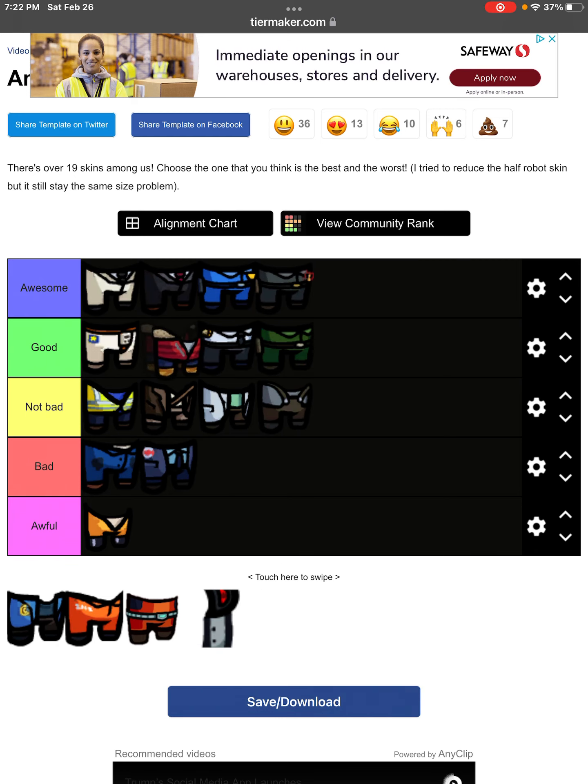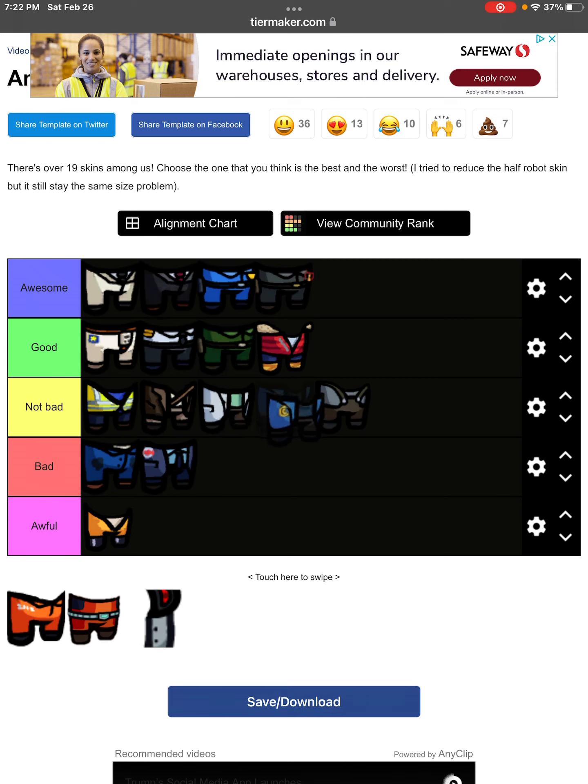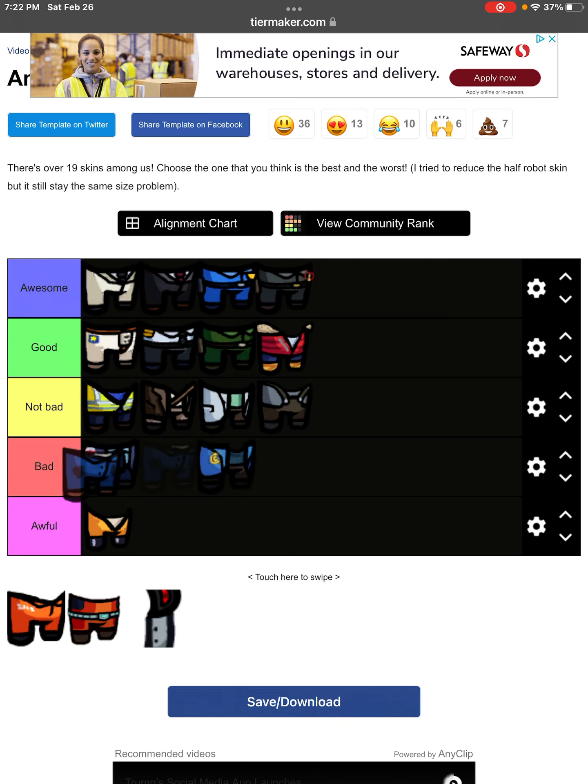The little coat — I think it's a really good skin. I could put it as not bad, but I think it's a really good skin. This next skin is just boring. There's nothing really — it just has a logo on it. I don't really like it at all.